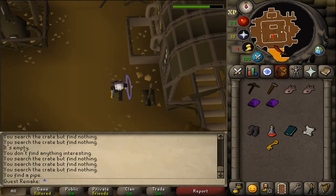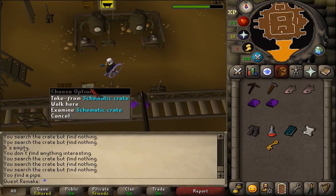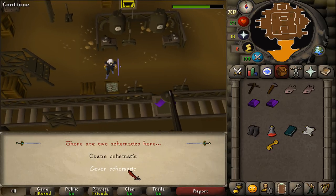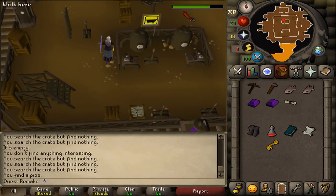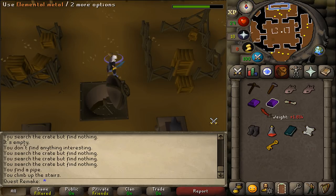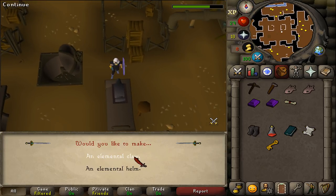Go south and find two levers with a crate beside them that has some paper on it. Take from the crate and select crane schematic. Read it and you've learned how to make the elemental claw. Go back upstairs north to the elemental workshop one area, and use your elemental bar on the workbench to create an elemental claw.